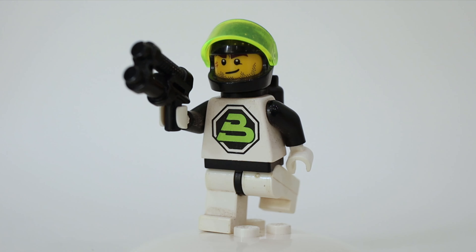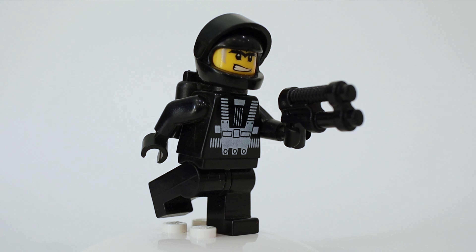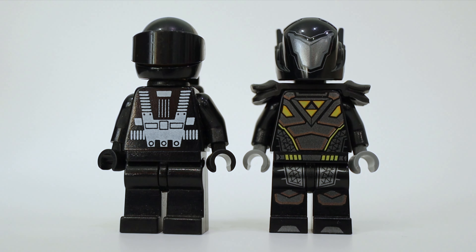The Blacktron 2 spacemen are pretty consistent in maintaining their sub-theme colors. However, Blacktron 1 tends to be more dark and sinister and don't have much in the way of red or yellow accents.